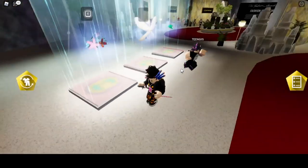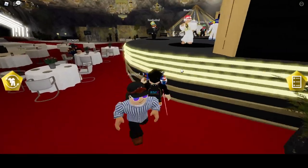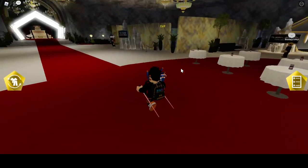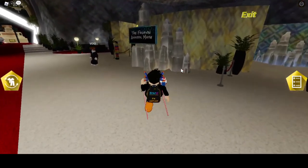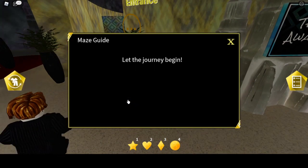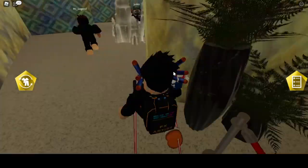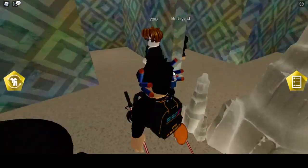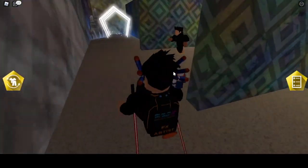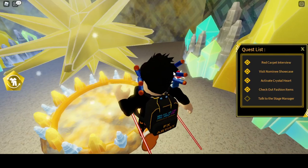We need to go right here, then go to some mates. We are right there — we need to talk to this guy right here. He mentions a maze transformation. Okay guys, now let's do the maze right here. Guys, we need to come through here — we have completed the fourth quest. This is the last quest now.